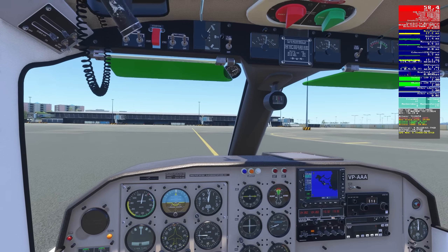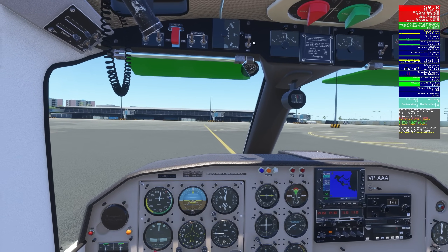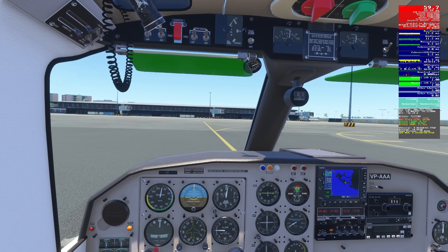Once you roll out of that wind you can let the crosswind correction go. If you want to remember to turn your fuel pumps on before landing, just forget to turn them off after takeoff — then you're all set.